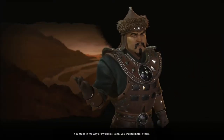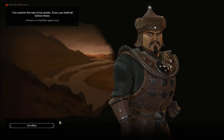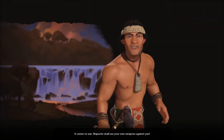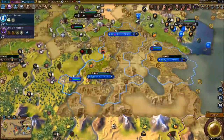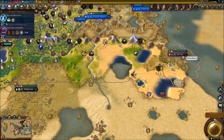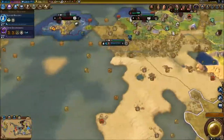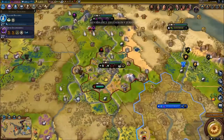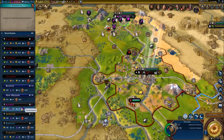Mongolia just declared war on me! I'm still at war with Rome and haven't finished that formal war, so Mongolia must have an ally. One Mongolian city is really close to my territory — I have to take it down. Rome, you win for a little bit longer. I need to focus on Mongolia now, protecting borders with our sloops. We're entering a new era in nine turns.